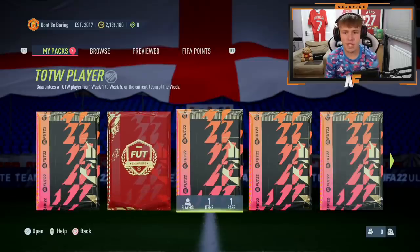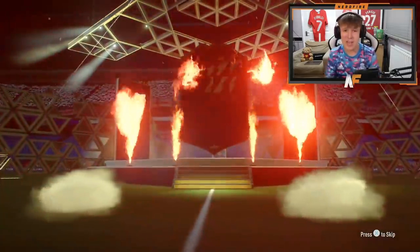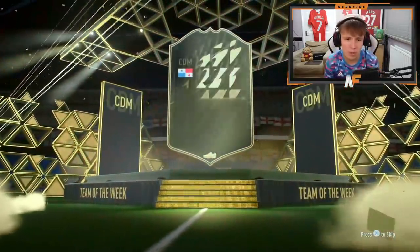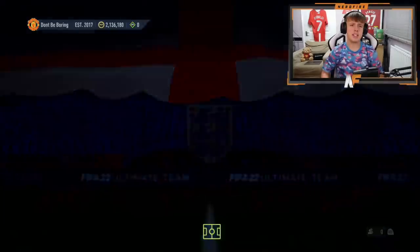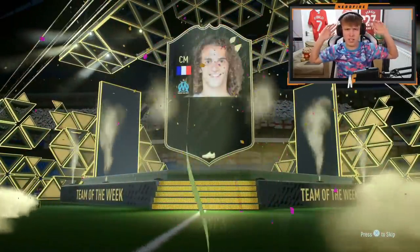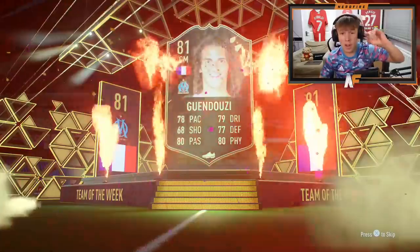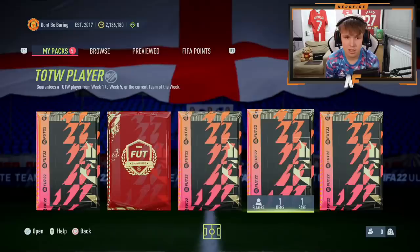We'll get through five Team of the Week player packs as well. First one up — can we get anything good? Can EA be kind? First one's going to be below a walkout. Who even is this? That is Godoy. Team of the Week player pack number two — EA, please. It's not a walkout. Who is this? Guaduzzi. You know what, I've got him on my RTG and he's actually pretty damn solid. He's actually pretty good.